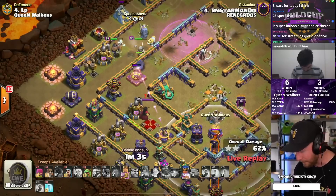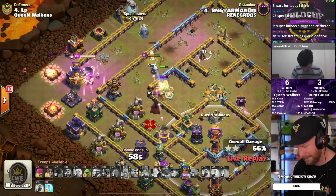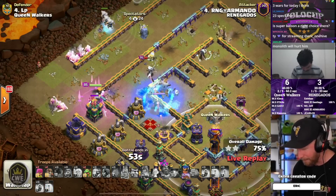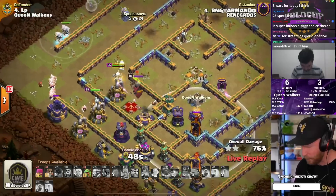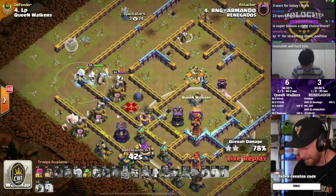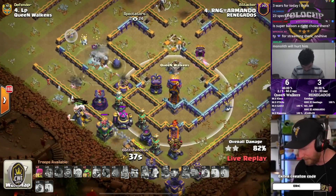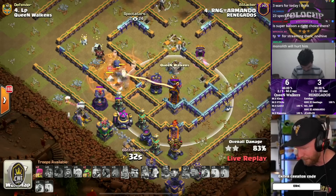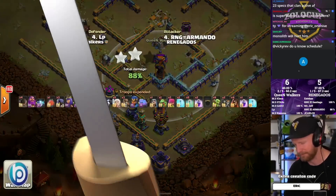Plenty of time left but running low on troops with a lot of base remaining. He pops the king ability and the electric titans try to catch up, but they're stuck on the outside in the trash with only one healer. He engages the defensive queen with his road champion, who gets shredded. The king keeps marching through and the electric titans finally re-enter the base, but there just isn't enough force to get through the walls to reach the single inferno. He gets 88% — a fall short for Renegados.